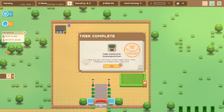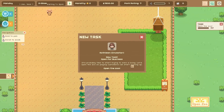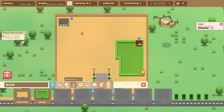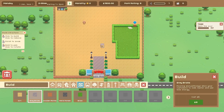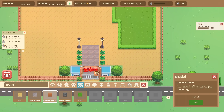After completing tasks, it's time to open the zoo so paying customers can start turning up. Let's build a path first — that seems appropriate. We have options: dirt path, wooden path, or gray bricks. The bricks are nice but I think wooden paths fit the aesthetic better.